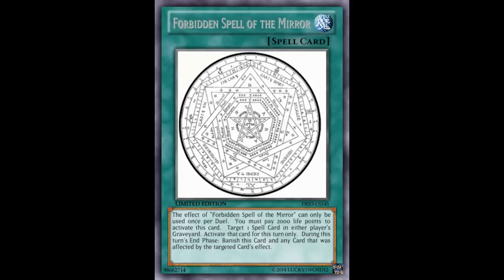A really cheap play you can pull off with this card: activate this card, pay 2,000. If your opponent is using field spells, target their field spell in the graveyard — their monsters would be affected by their field spell, of course. For example, Harpies. Then during the end phase, you banish this card and any card that was affected by the targeted card. The targeted card was their field spell, their Harpy Ladies were affected by it on their field, so all their monsters get banished.